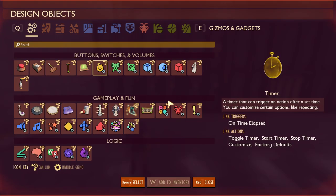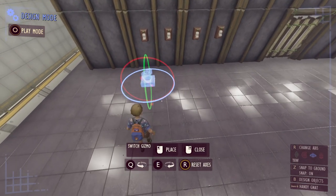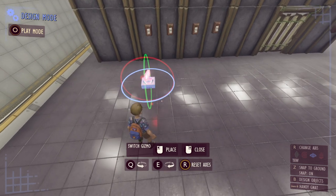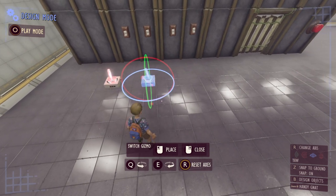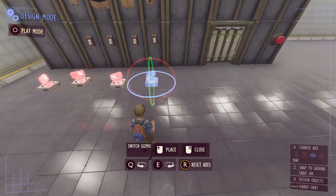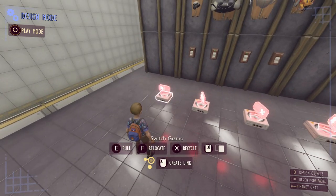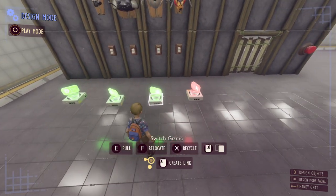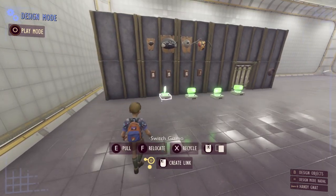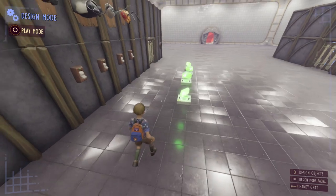Once you've got a setup like this we're ready to begin inserting all the logic we're going to need to make this work. The first thing we're going to need to do is get ourselves some switch gizmos — we're going to need four of these — and place them a little bit of a ways in front of the switch. You have to place them a little far away because there's more stuff we're going to place behind these later on. Press E to turn these on; you do need these to be activated otherwise the circuit will actually work in reverse.